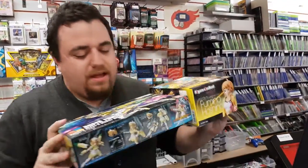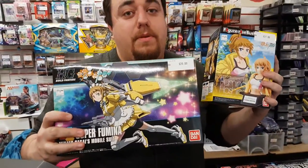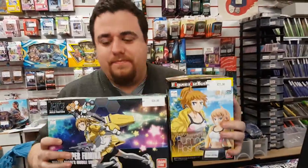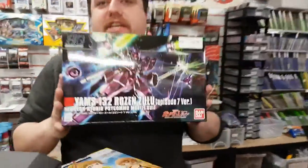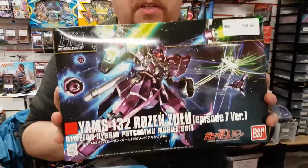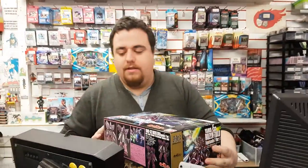We've got some more Gunpla here — these are the Super Fumina kits. You get the Super Fumina model and the bust. And you've got other HD kits like the Rosenzulu from Gundam Unicorn — one of my favourite kits. Brilliant colours, lovely.